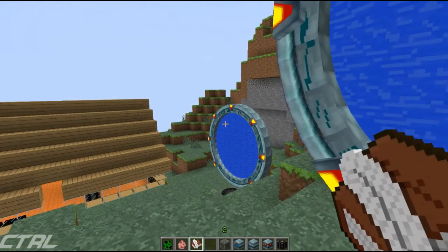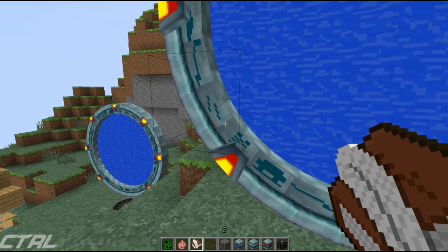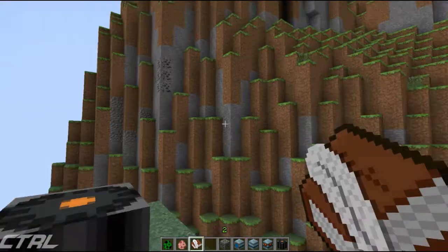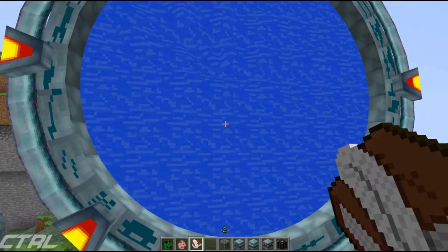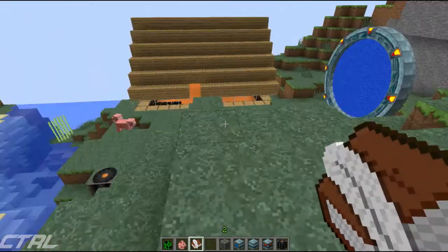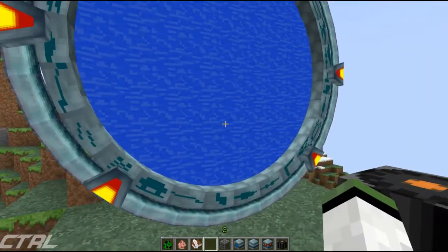The amazing thing about these portals is that they will actually work interdimensionally. You could have one from the overworld that links you to the Nether, and then one in the Nether which links you to the End, and you can just fly about from world to Nether to End, as many times as you want.